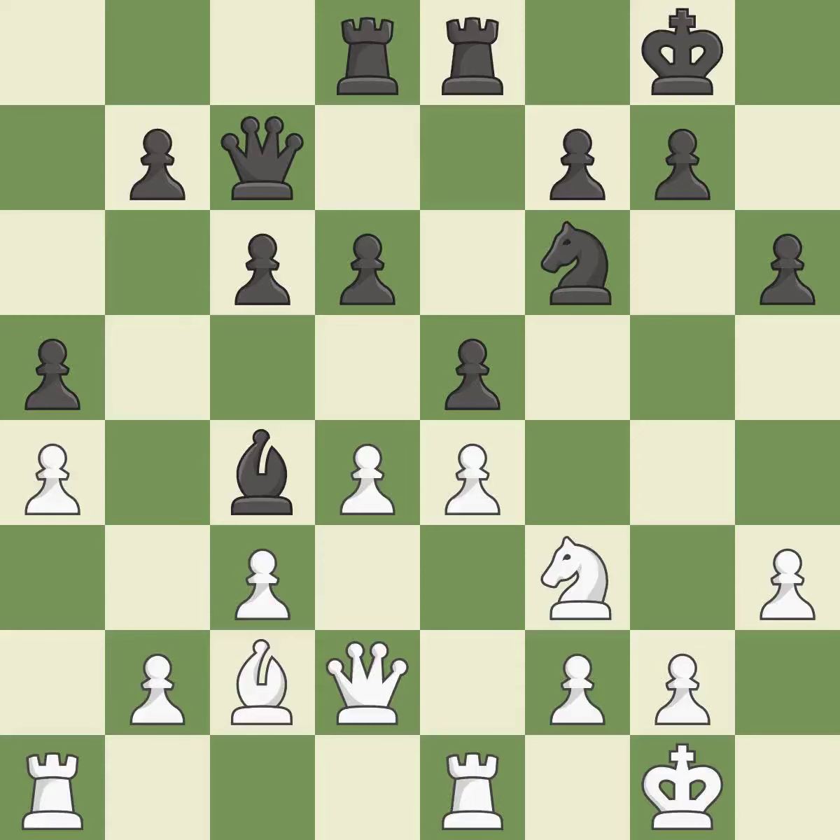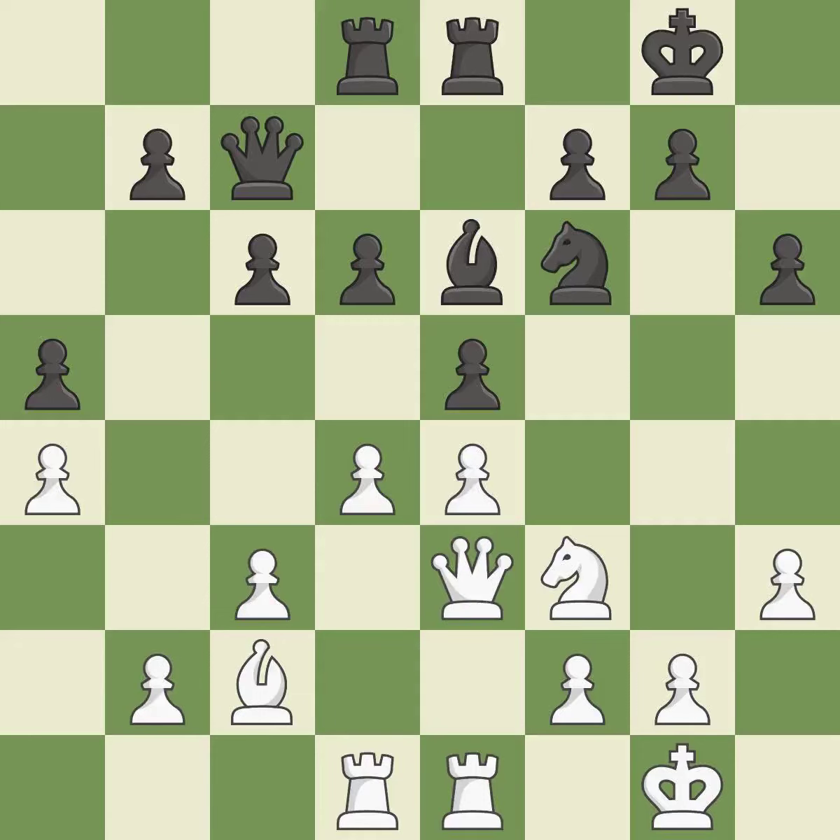By moving a rook from its starting square, this activates it. A rook enters the action after developing outside of its starting square as a result — it is quite good, a very strong play. While not a mistake, that is also not the wisest course of action. Among the best actions.